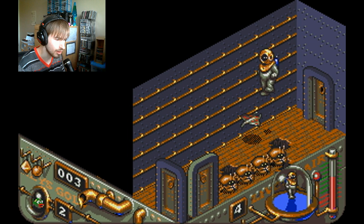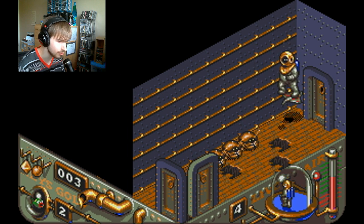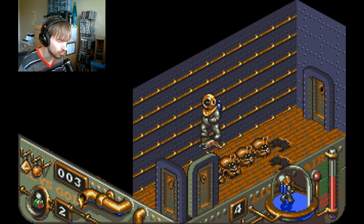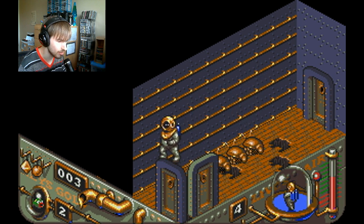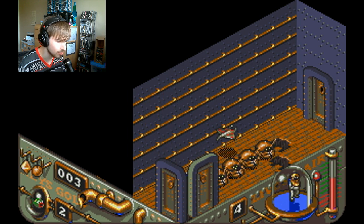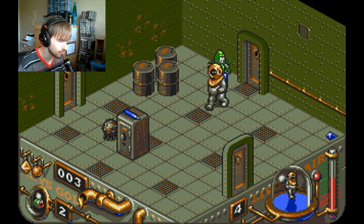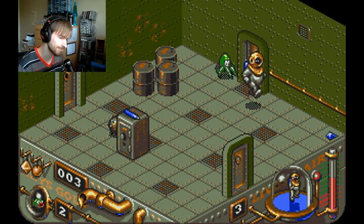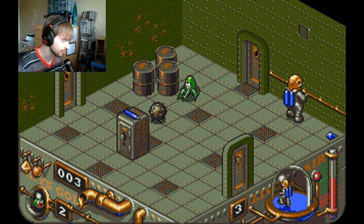Now we're in this room with a stingray and I have to ride the stingray across, otherwise these hermit crab things are gonna eat me alive. Okay, we get to meet a nice friendly octopus. Let's grab this key over here.